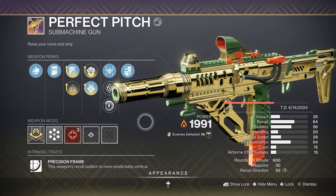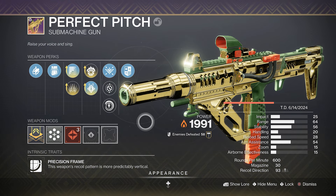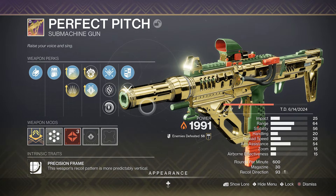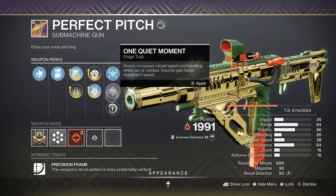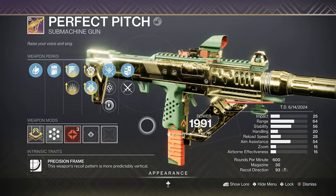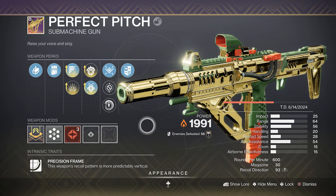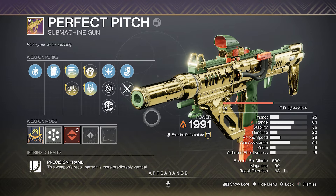I'm wondering, is this thing actually going to be good in the Crucible? 600 SMGs are usually pretty okay there, but this is a special one because it has Onslaught. I think the base weapon is going to feel pretty okay, but once we get Onslaught going, that's when the fun gets started. That higher RPM is just going to melt people. Let's take this baby into the Crucible and see if it actually works.